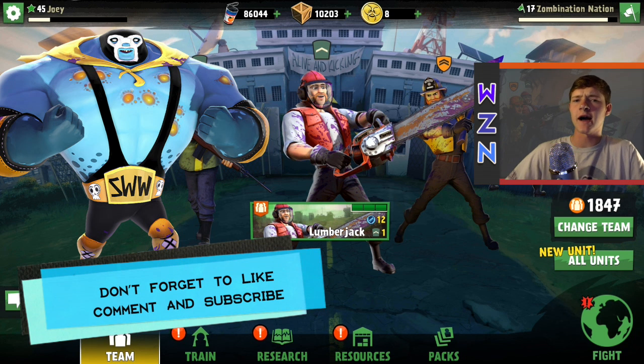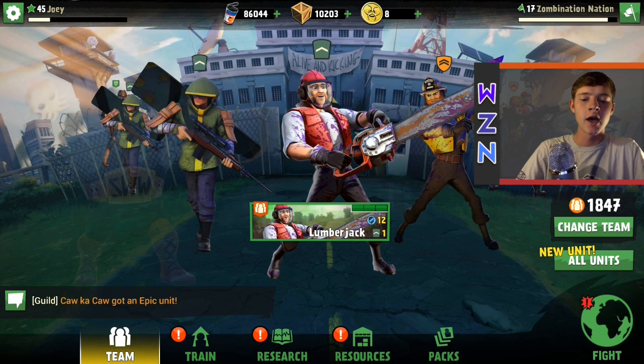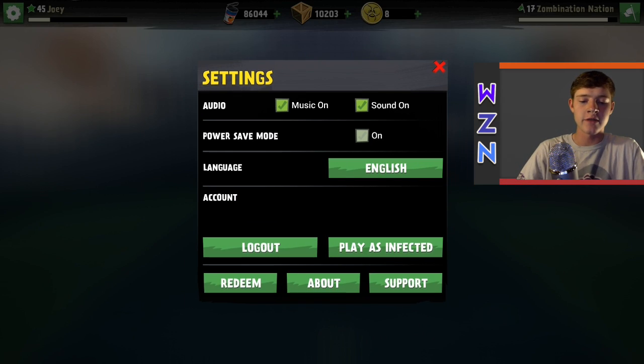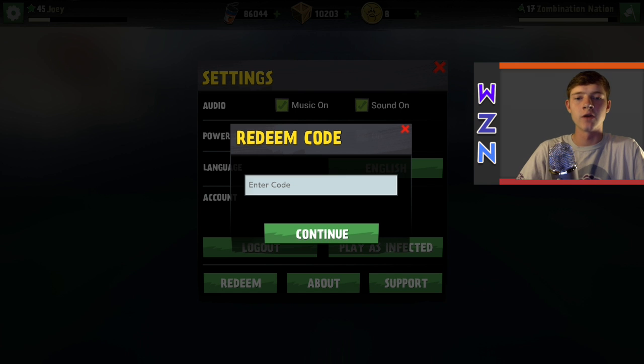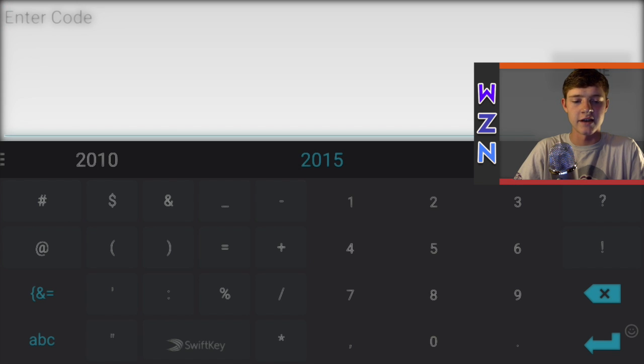It's a really cool unit, I'm not going to lie. I really like how it looks and we're going to actually go ahead and redeem it live here, then go into some gameplay and see how it shapes up and what the stats and all that jazz are. So let me go ahead and pull up the redeem section here. Let's get the code up — I'm going to blur this out so you aren't going to be able to see it. Lucador code, let me go and put this bad boy in.